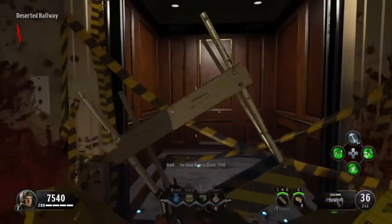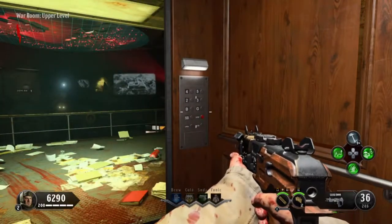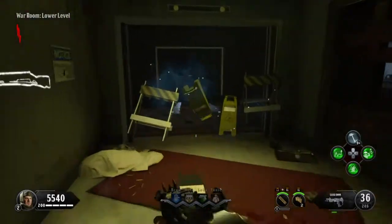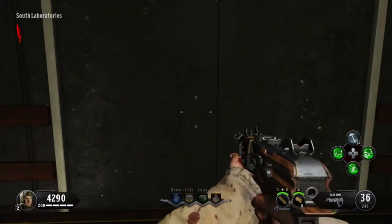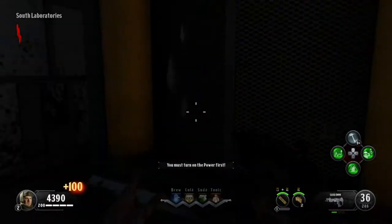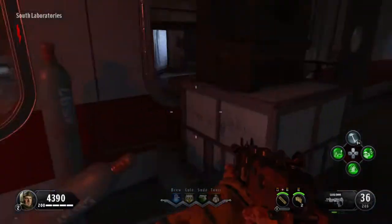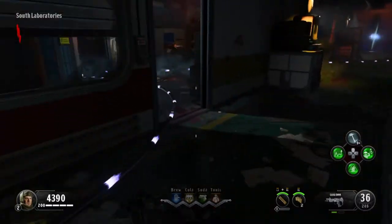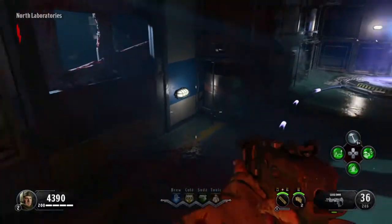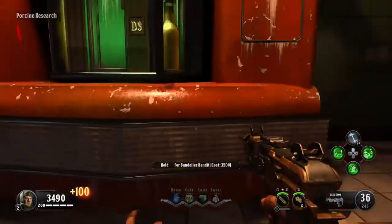We're going to open this door and go down - fastest elevator ride ever. Barrier number two, barrier number three, straight down, don't waste any time. Pay homage to the perk machines. Sometimes the shield part spawns right there - it wasn't there, so we go around the corner, sometimes it's here - nope. One other spot is way over yonder up against the wall - there it is. Grab that.